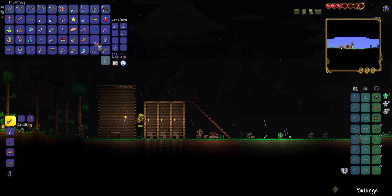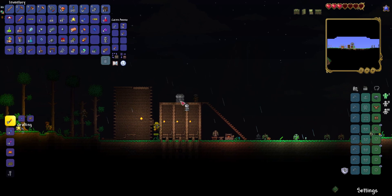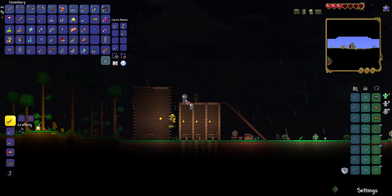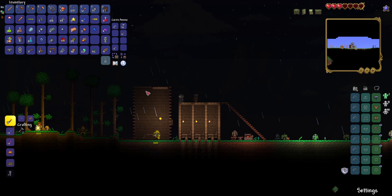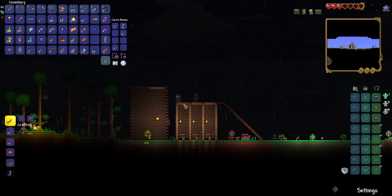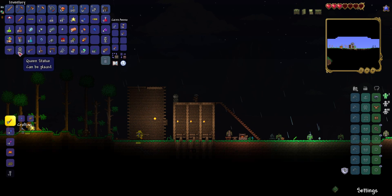So in the last video we went mining and we got a few statues. I'm just going to place some of them here on top of my NPC housing. And I've figured out how I'm going to make the NPC housing work.